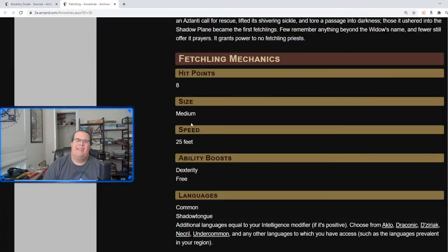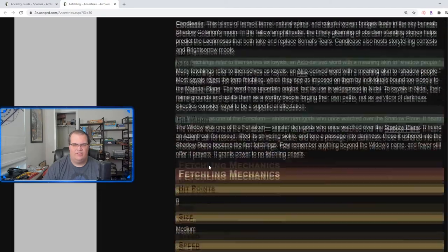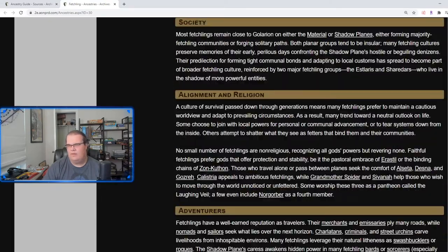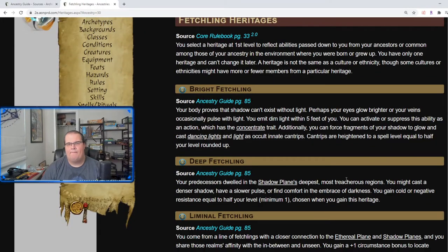Scrolling down: 8 hit points, medium size, 25 speed, Dexterity boost with no penalties, Common and Shadowtongue languages, and of course you automatically gain darkvision. For heritages, the Bright Fetchling proves shadow can't exist without light — you emit dim light within 5 feet and can suppress it as an action, and you can cast Dancing Lights and Light as cantrips. Deep Fetchling is more like the old Pathfinder 1e Fetchling — you gain either cold or negative resistance equal to half your level.